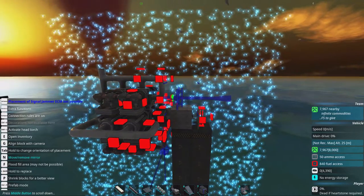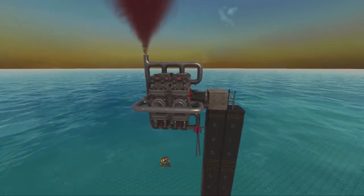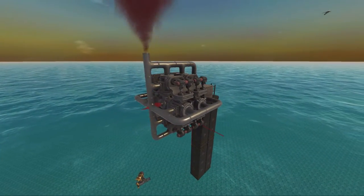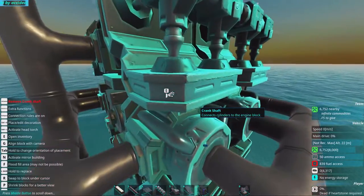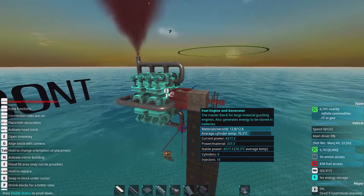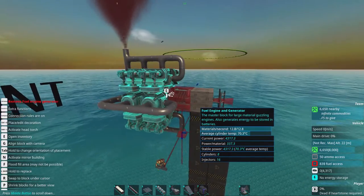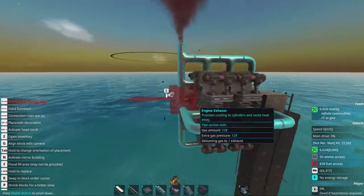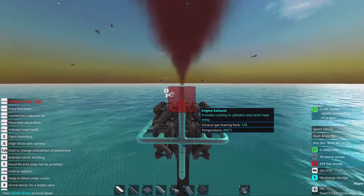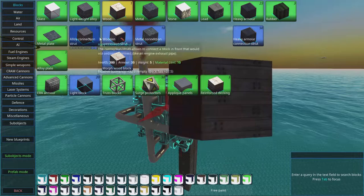There we go — this engine produces more than 4,000 power in just this small form factor, which is quite nice. However, it's not very efficient in terms of materials — it uses 12 materials every second. So it's not a super conservative engine, and you really need cooling to keep it producing power.